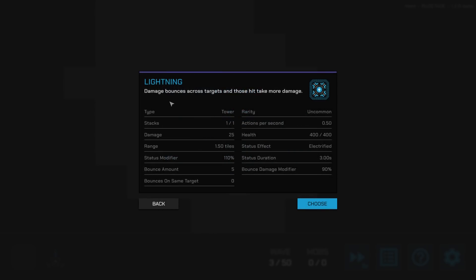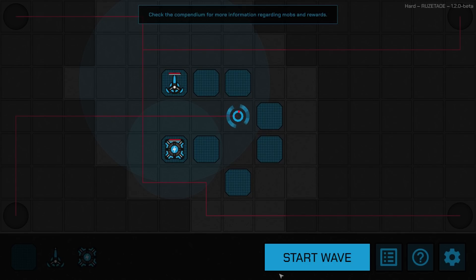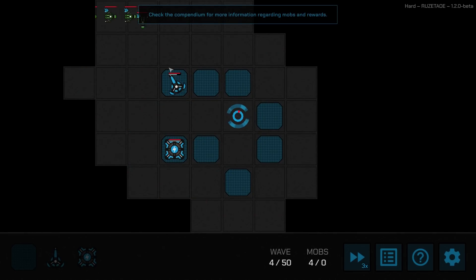Let's choose the lightning tower — it bounces damage across targets and deals more to those already hit. I'll take this guy. Let's place a new tower right there. That should be a little better.